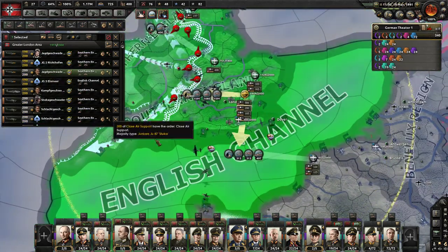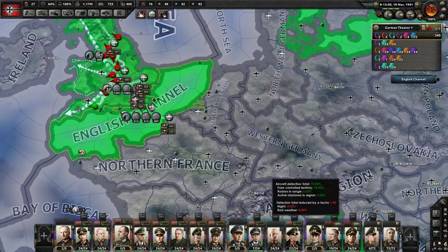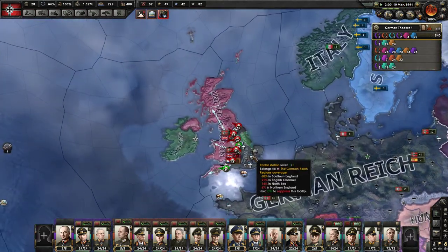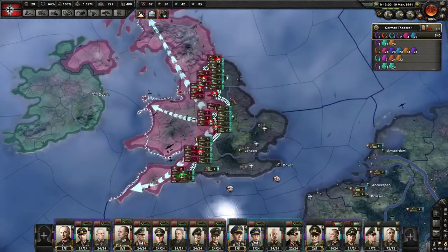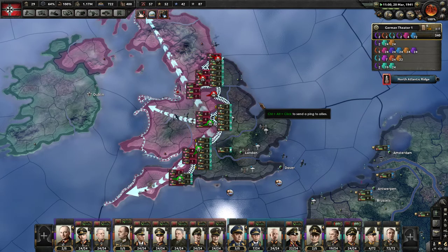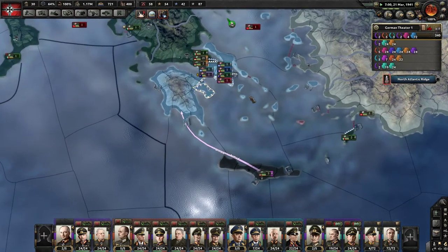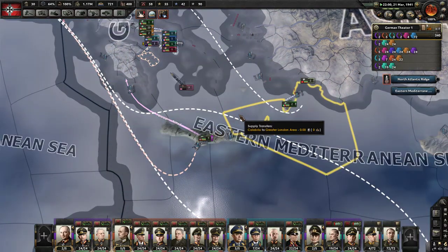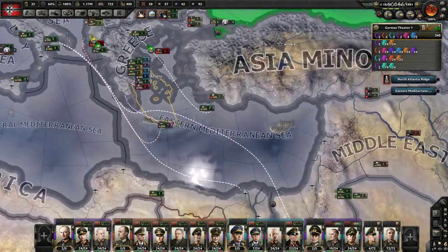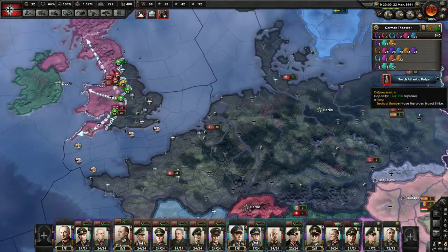I'm probably going to need some fighters in the channel - they must have something over there. They're focusing on that crossing - they want to hold that crossing, and I don't blame them. At this point, we should certainly get England. I've got Kurt Student here who could attempt a cheeky crossing, but that's not going to happen - we don't have any naval forces down here and there are 17 enemy ships present, so that crossing is just not going to fly.